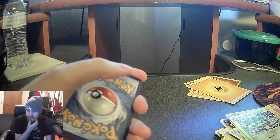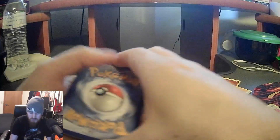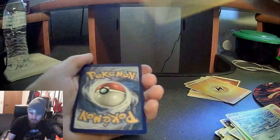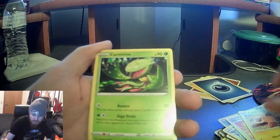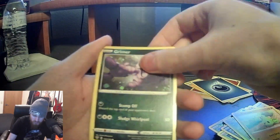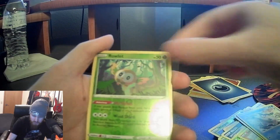I think the good way to organize is all the Generation 1 sets together, all the Generation 2 sets together, and so on. Fifth pack — steel and dark energy. We got Team Yell Grunt, Flaffy, Carnivine, Nickit, Shelmet, Larvitar, Rhyperior, Galarian Darumaka, reverse holo Ralts, and a Diggersby.